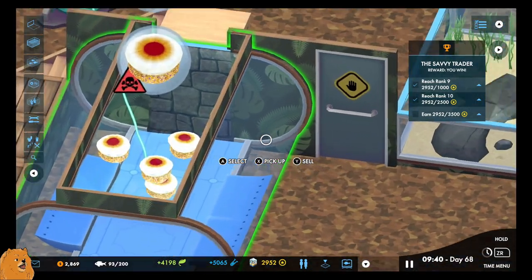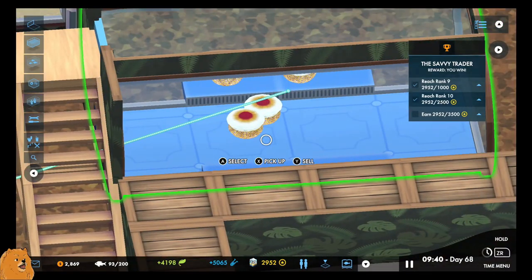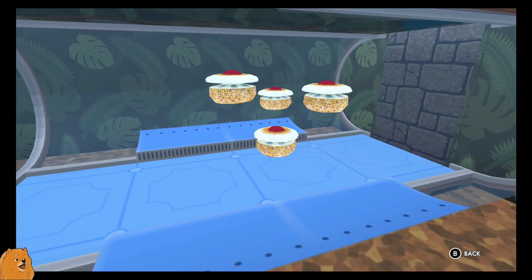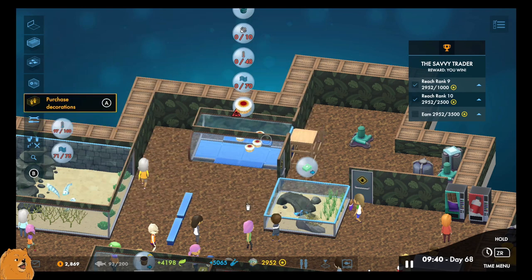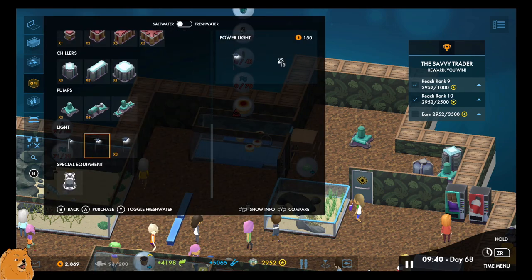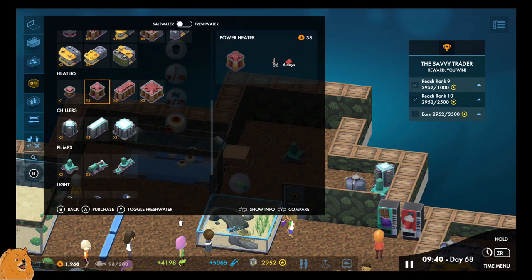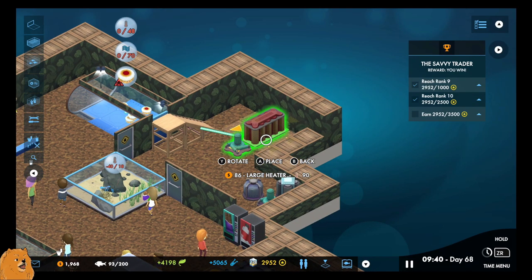They look interesting. We get a good view of them — I don't think we can, or we could go into first-person view I guess. They look interesting. They need lights to start with — those are not lights, those are food. 10 lights — that's 1748. I'll just drop that in like that.